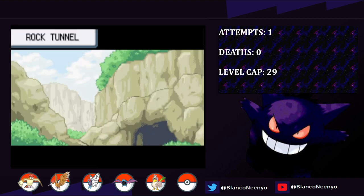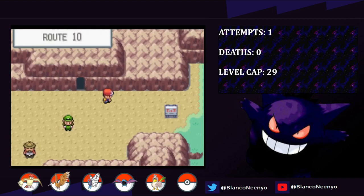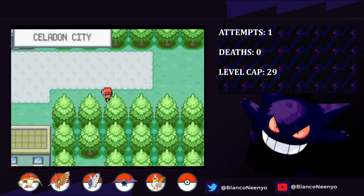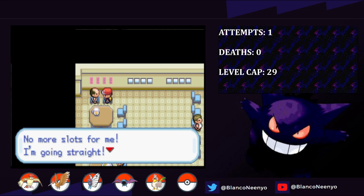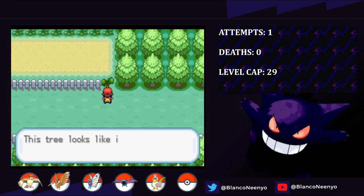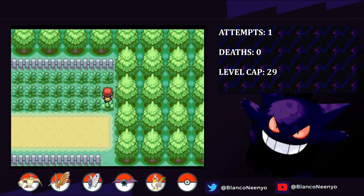I get the HM for Flash and teach it to Southwest, because while I can navigate Rock Tunnel without it, there are quite a few trainers with Rock types that I would rather just avoid. We manage to get through unscathed and make it to Lavender Town, where we can get a new team member. I head over to Celadon City and get the Coin Case from this depressed man who lost it all. I can technically get a Scyther from the game corner, but it's also possible to catch one in the Safari Zone, so I figure I should try to catch one naturally first.